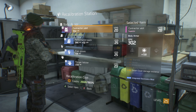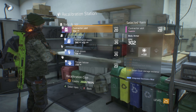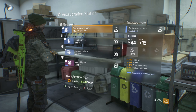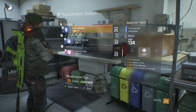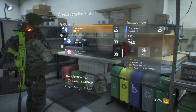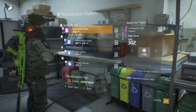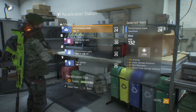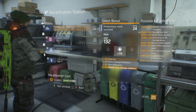The cost is also increased by the overall value of that equipment — Superior is going to cost more than Specialized. Let's take a look at these. My armor is actually in pretty good places right now, but here's a good one: I don't use Mobile Cover Damage at all, so let's take a look at rerolling this.